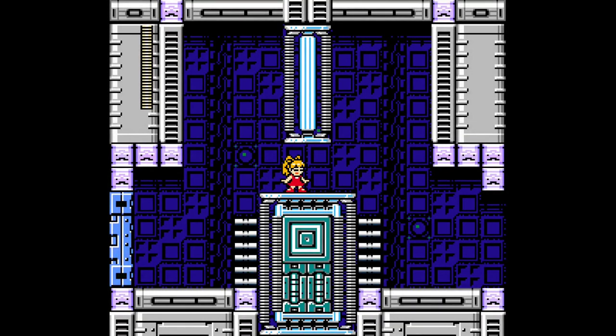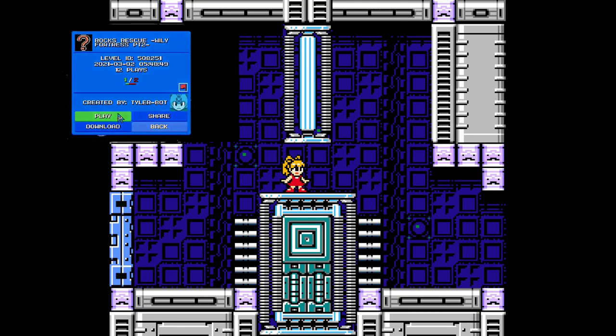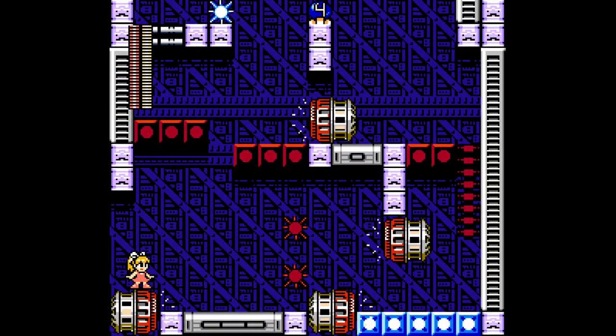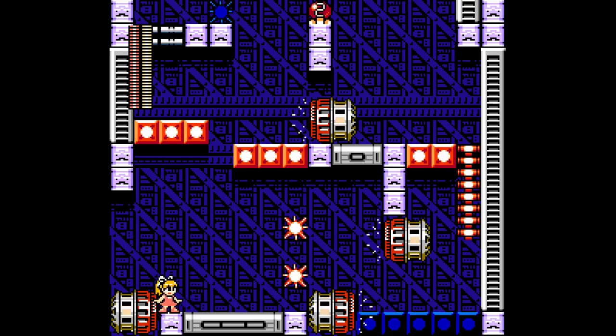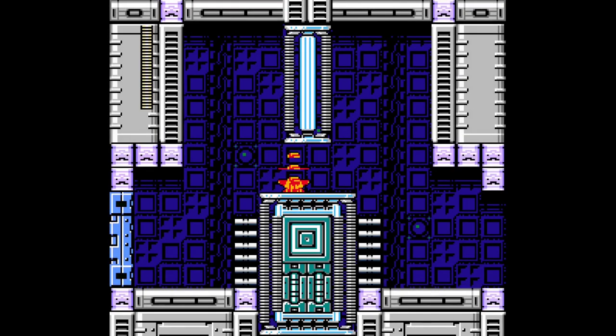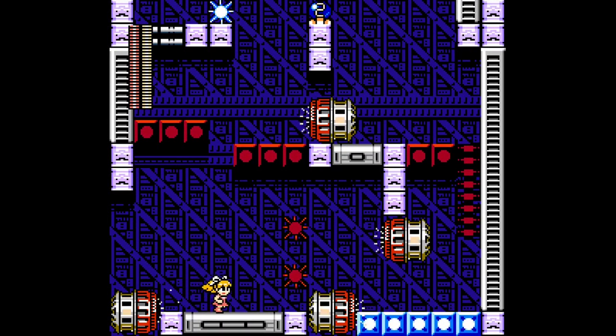Welcome back to more Mega Man Maker. We're continuing on the Rock's Rescue series by Tyler Baldt. We played through the tutorial level in the last one and the first Fortress stage as well. We're continuing on here, trying to save our cat Tango, and we're also trying to save Mega Man, who is apparently being captured by Dr. Wily — he's trying to do some kind of brain surgery on Mega Man, rewiring him to be evil. So this is imperative that we finish this off as soon as possible.